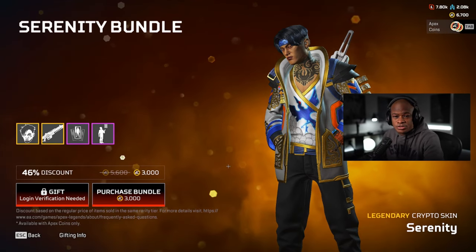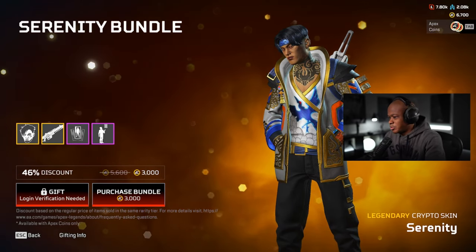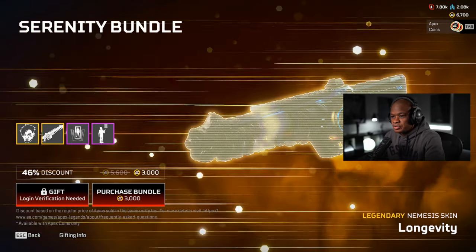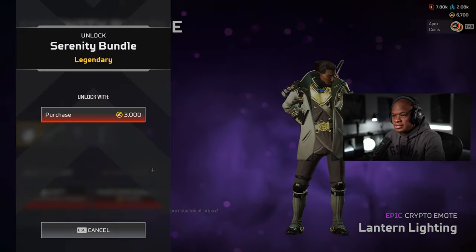Hey guys, what's up? Welcome back to another video. What we're going to be doing in this video is unlocking the Crypto Serenity Bundle. And what we're going to do is go into the firing range and check it out, because it comes with this gun too — the Nemesis. So I'm excited about that. So let's get this.